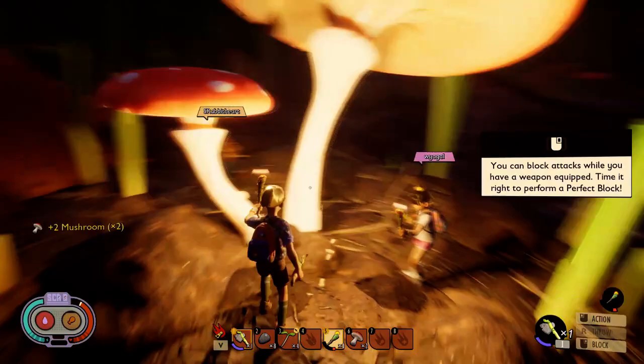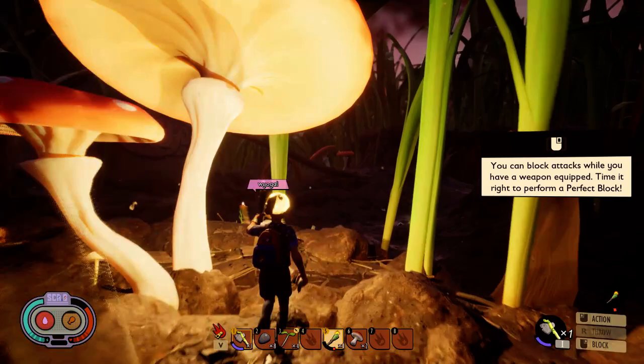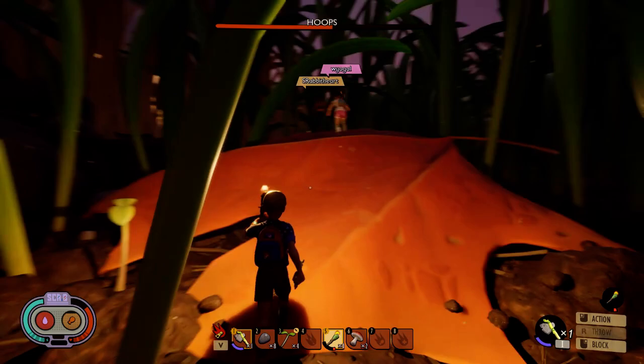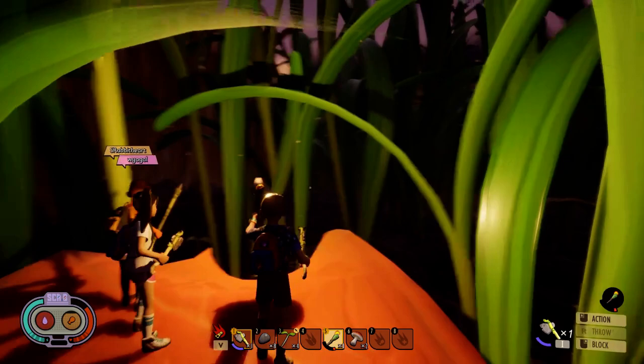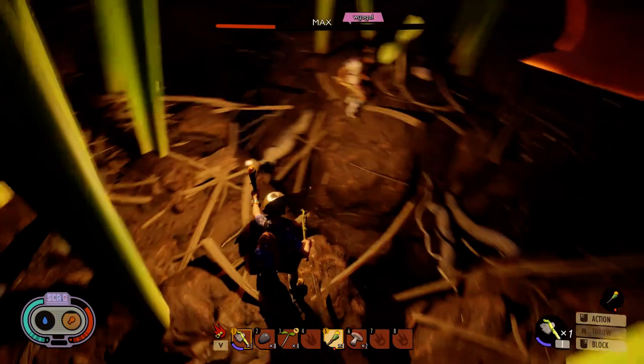Here's food — here's mushrooms, let's get these. No thank you mister! You can block attacks while you have a weapon equipped — time it right and perform a perfect block. This would be a good place to have a base under this leaf. Yeah it would be good. So it's showing the water is 23 centimeters.